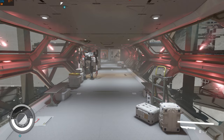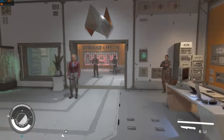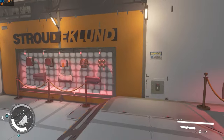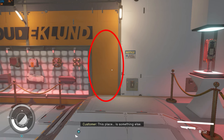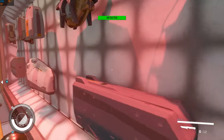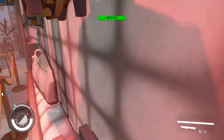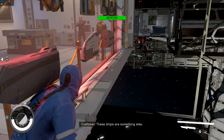Once you're inside, run towards the wall with starship display models. Stand close to this part of the wall and crouch. Face the displays at an angle and press the move forward key. Once you see that you're phasing through the wall, quickly switch to third person view.